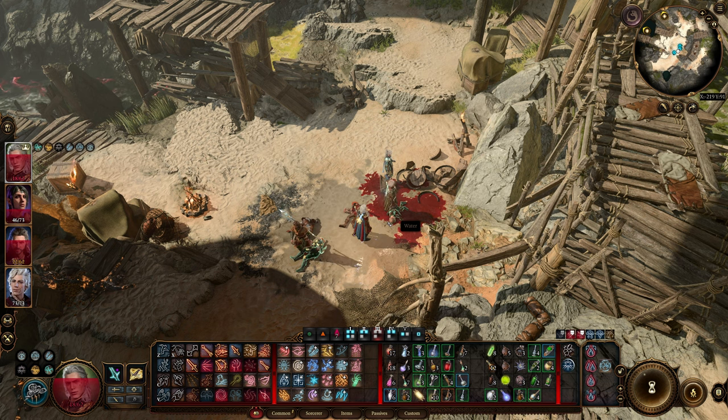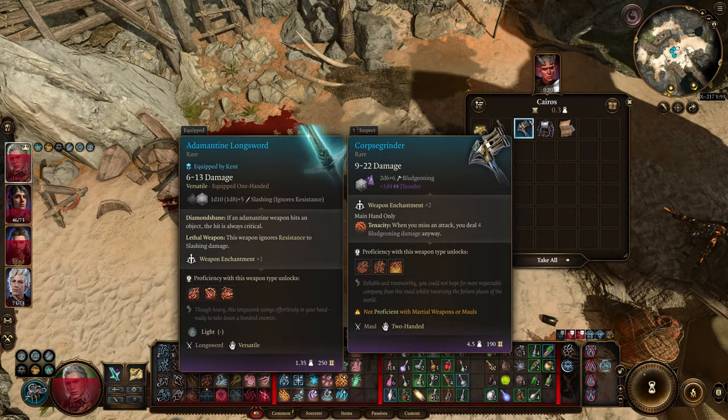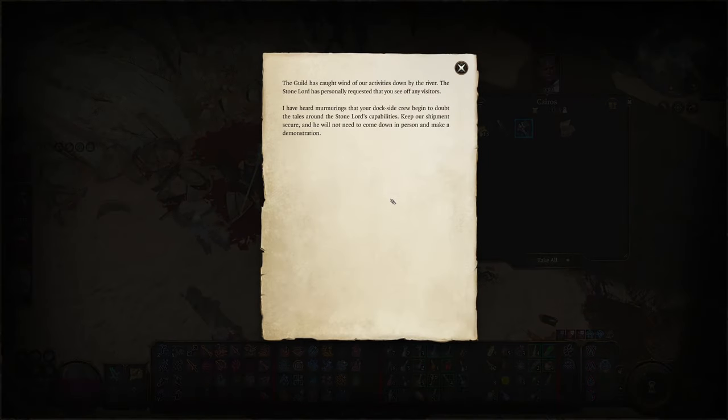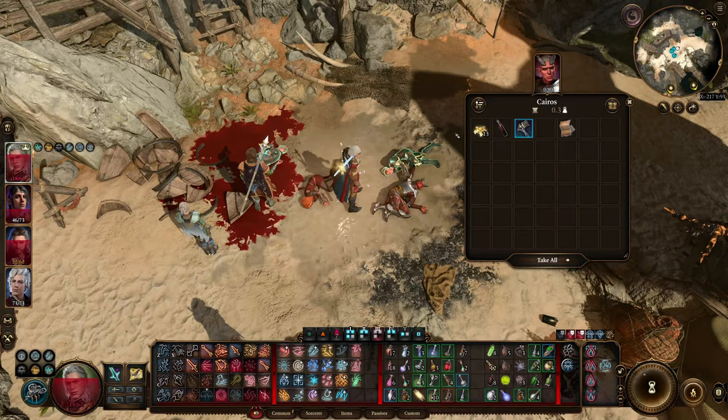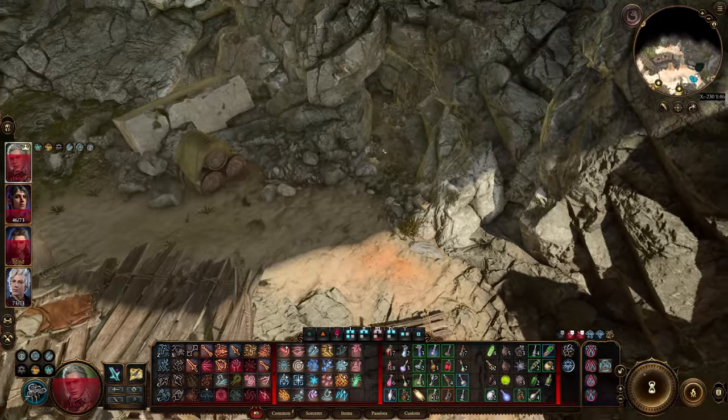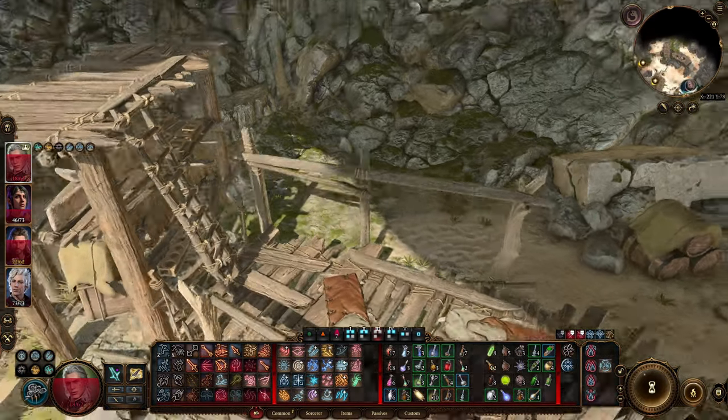I'll take that. Oh, Corpse Grinder — main hand only, when you miss an attack you deal four bludgeoning damage anyway. I guess that's fine. Let's read this: 'The guild has caught wind of our activities down by the river. The Stone Lord has personally requested that you see off...' Okay, fine. I'll take that. Nothing here. There's a passageway — we'll check that later.